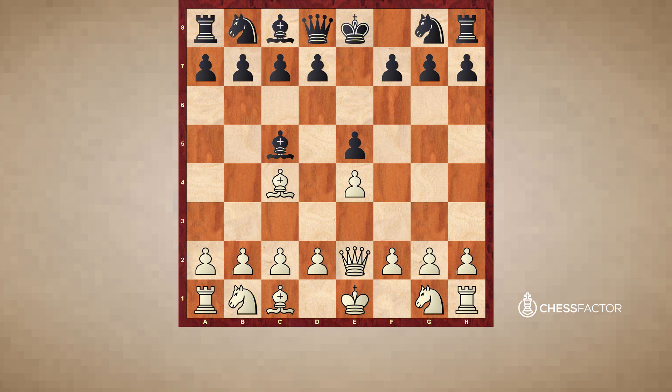Many people played in this so-called romantic style, where the queen comes out very early. Nowadays, in general, white refrains from doing so, as does black, because it's better to bring out the minor pieces before venturing with your queen. Black responded in kind with queen to e7, and white played f4 — the idea being to lure away the black e-pawn by sacrificing the f-pawn, king's gambit style.